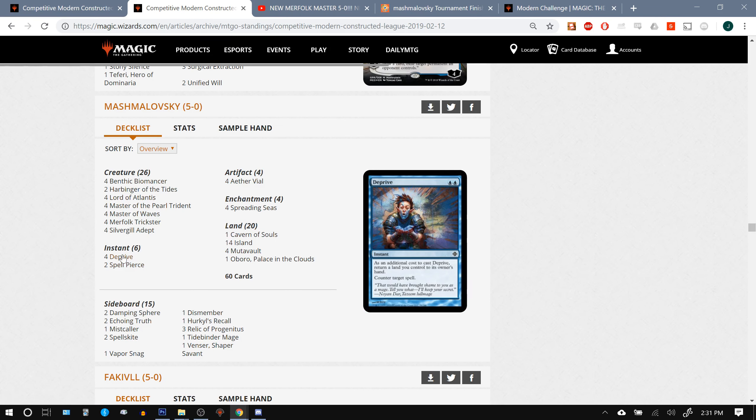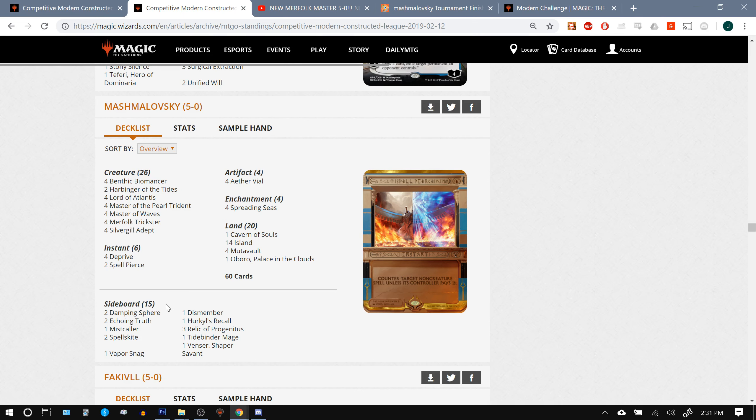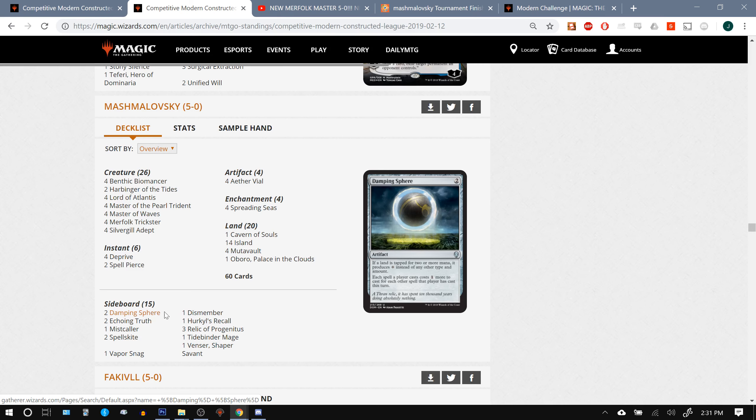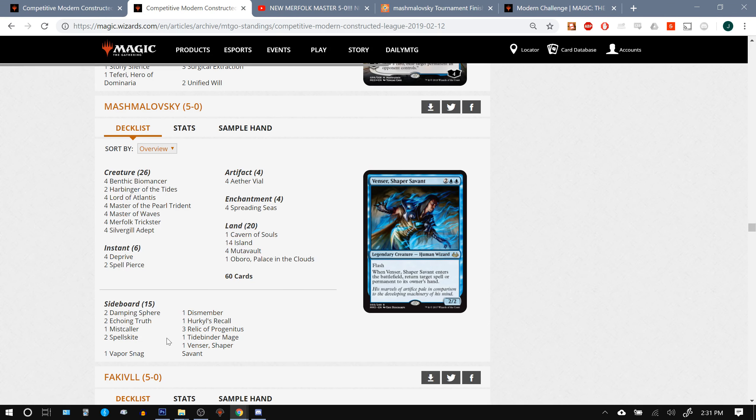Everything is pretty much the same as it has been — 4 Deprives, 4 Bends. But the sideboard is a bit wild; it's kind of a package approach. He's got some cards that help against combo: Damping Sphere can help against Storm but also against Tron; Dismember can also come in against Storm, but not really against Tron. Echoing Truth, Miscaller, Spellskite, Vaporsnag — it's a whole package of different cards to bring in here and there against different matchups.